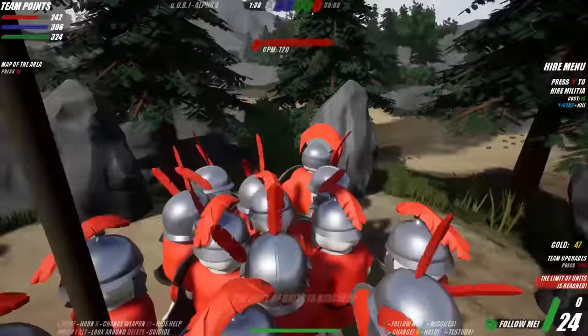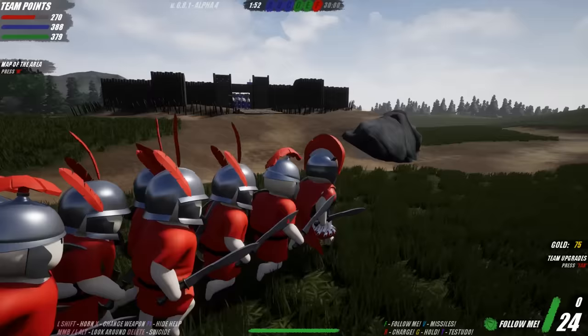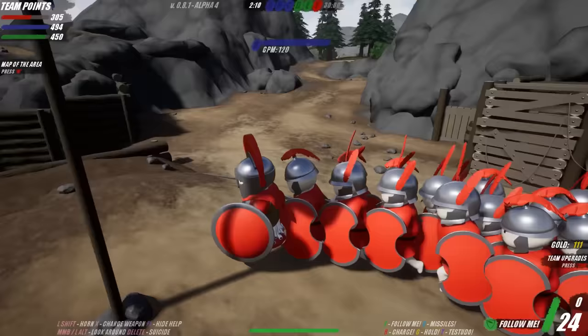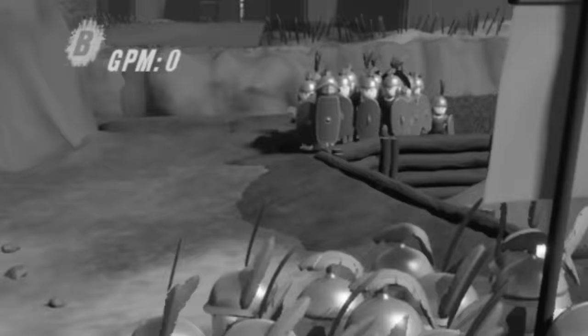Let's increase the limit of units and recruit a bunch of militia. Number of units is reached. Wait - they just took my castle! That's rude. Fine, I'm gonna take your castle. Rally to me, let's take this super quick and then get out of here. Oh look, he's got a gladiator helmet on.